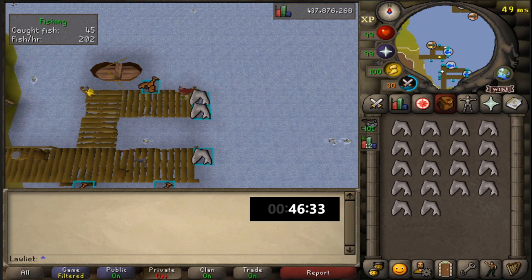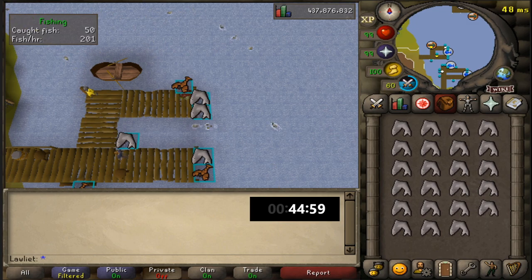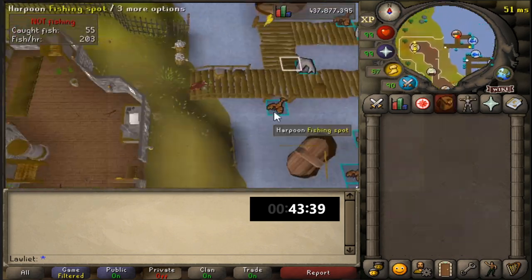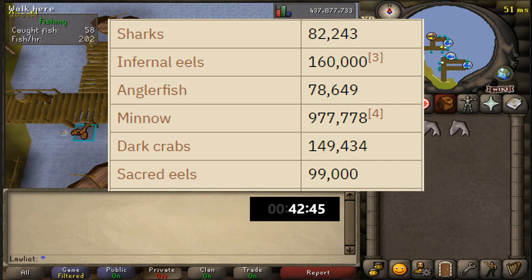If you go the barehanded route, you definitely look a lot cooler. So if you're trying to impress that RuneScape GF right next to you, barehanded might be the best way to go. In terms of getting the fishing pet, here at Sharks you have a 1 in 82,243 chance of getting it, which is better than Sacred Eels. So if I really want the pet, I might come over here.